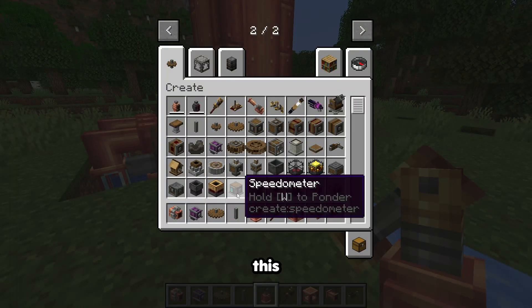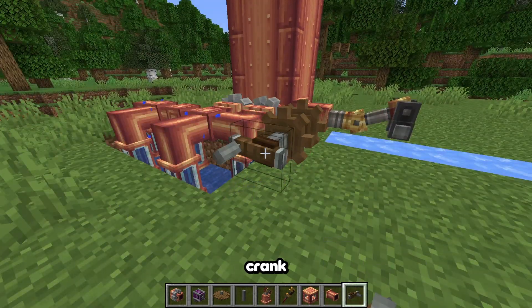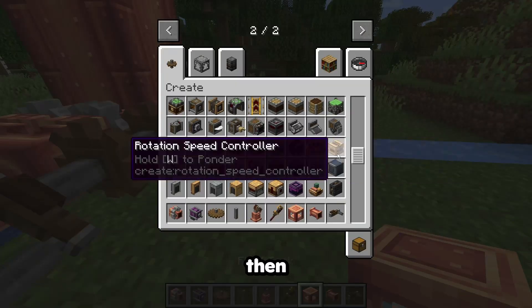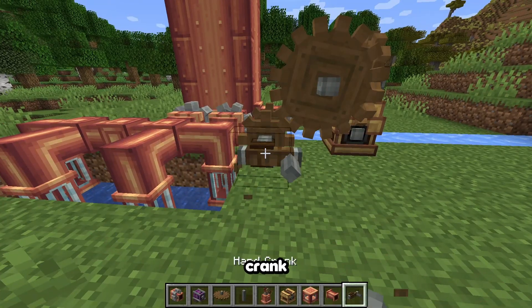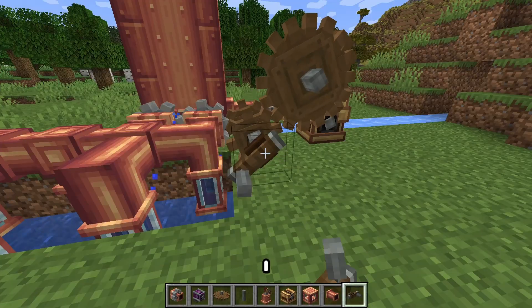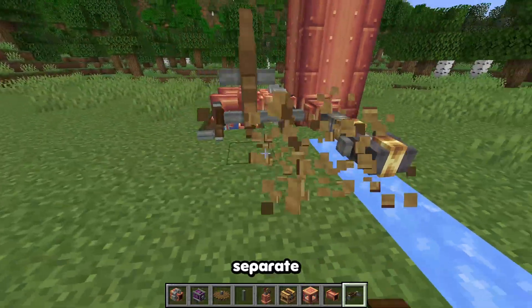We're pulling in more water now. If I connect a steam engine here — boom, steam engine, hand crank, hand crank — and then a speed machine and then a hand crank. Water goes in. This is too slow; I need to get lots of water in this. If I made a separate machine to pump the water, this would be perfect.